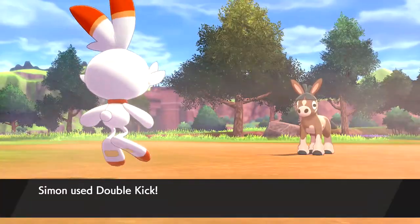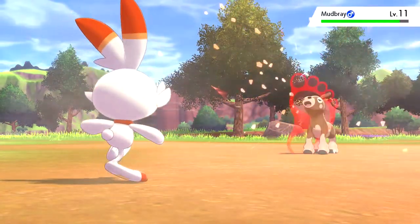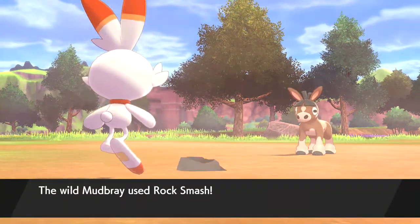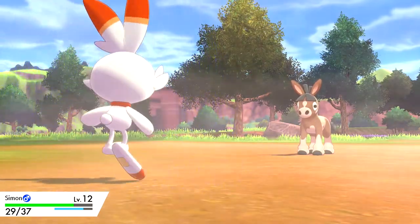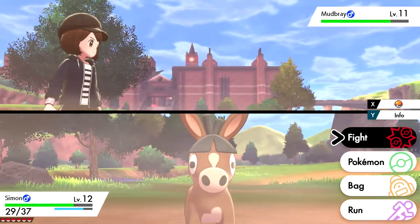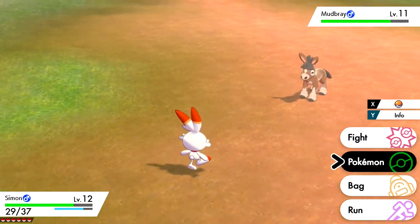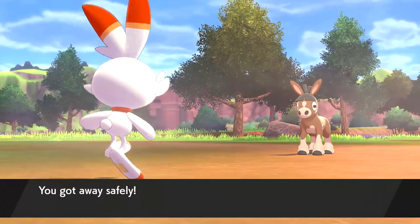Let's see if Double Kick is going to do... oh wait, why did I go for Double Kick against a Ground-type? Why am I in with my Fire-type against the Ground-type? That's the real question. It doesn't have Stamina. Does Mudbray get Stamina? It's supposed to, yeah. So it's probably got its hidden ability, which is Inner Focus. Which are both bad. Yeah well, screw that, I'm running away.